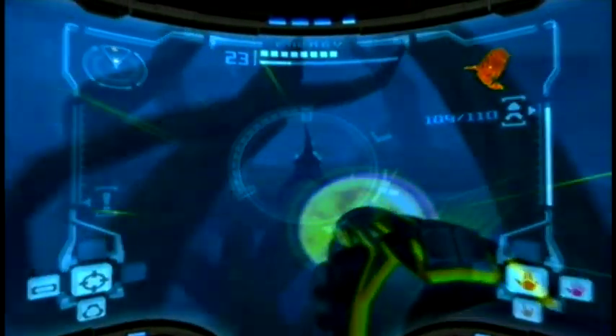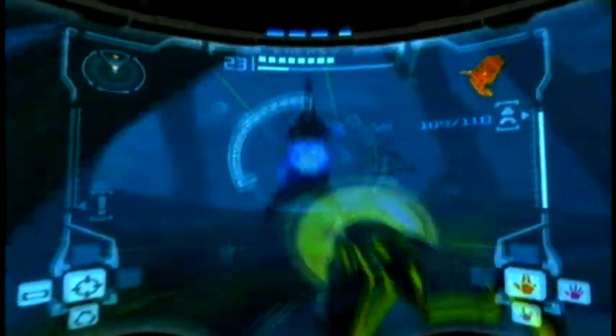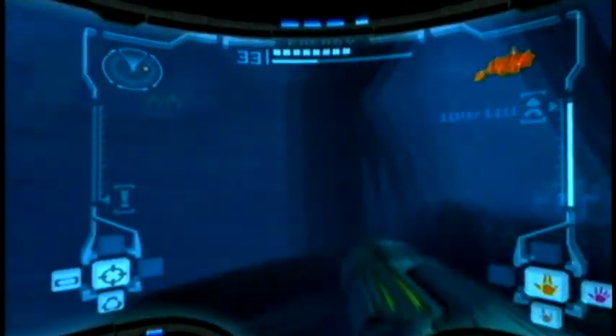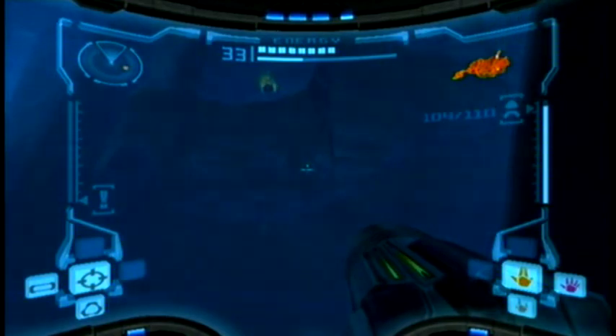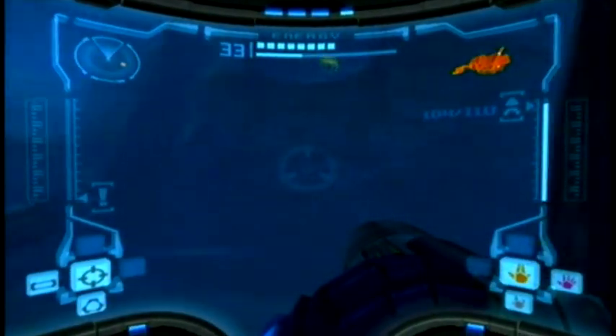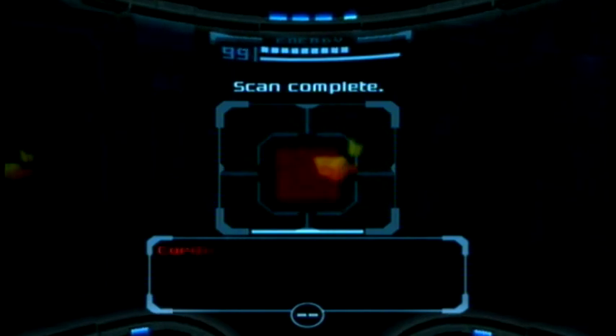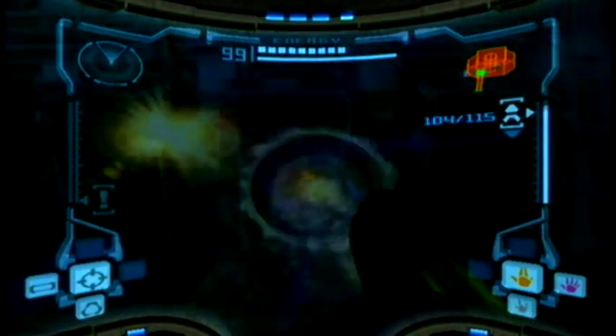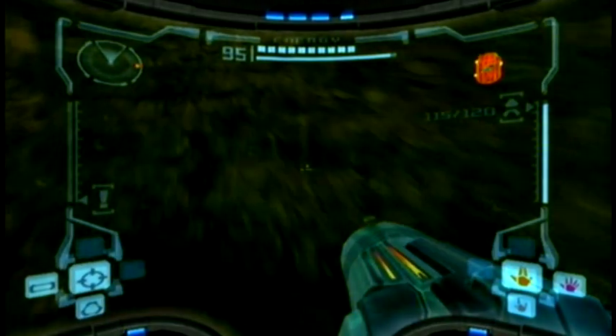This is when you've got the gravity suit and are on your way to the Crashed Pirate Frigate — the tutorial area from the beginning of the game. It's pretty dark in here, but just try to locate that door, fire your super missile through it, and you will get it.